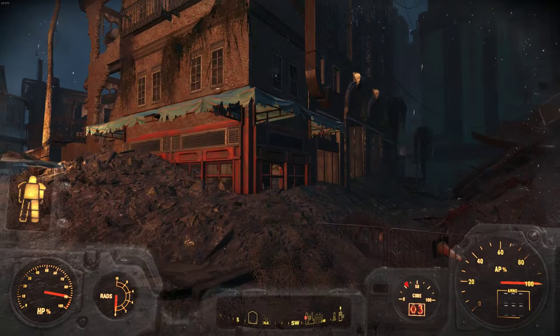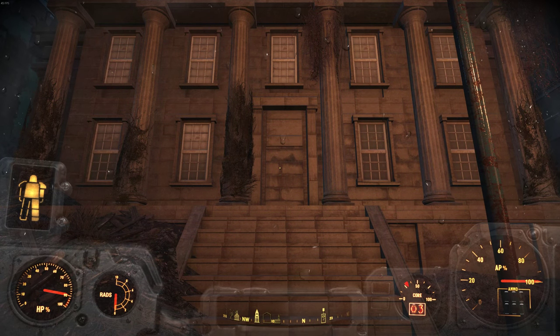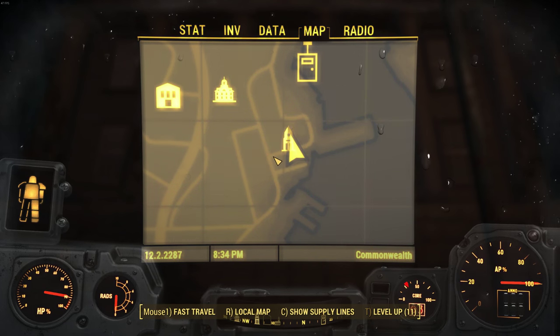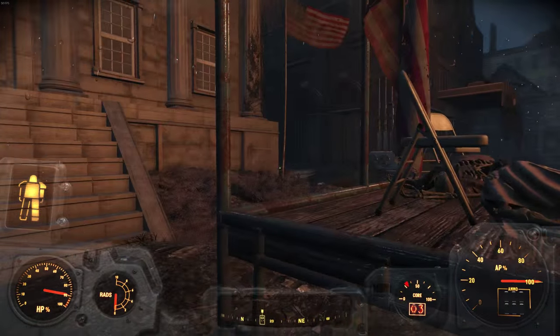The location where we want to start at is this Custom House Tower. You can fast travel to it on the map if you do have it found. It's on the east side as you can see here on the map. Once we go there you're gonna face the front door — we're not actually gonna go in this place, but this is gonna just give us an idea of where to go.